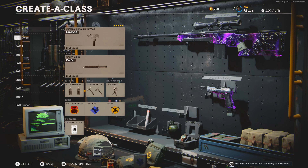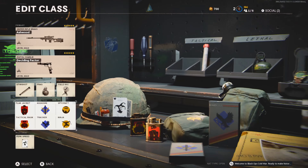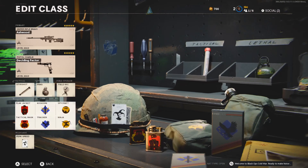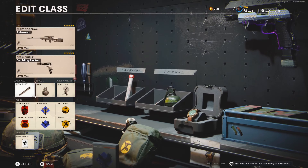Before we get into the class setups, I want you to ignore the two guns on this class. We're going to be going over all the perks and the extra equipment first, because this is the main stuff that you're going to be running on all of your classes. I know perks seem kind of boring and pointless, but believe me, they do actually help you a lot and in certain situations they could save your life.